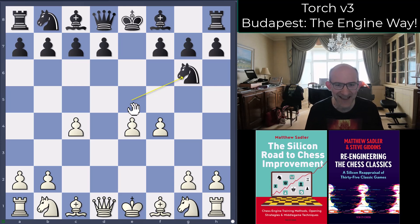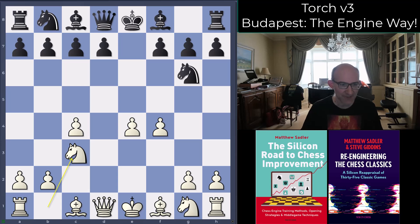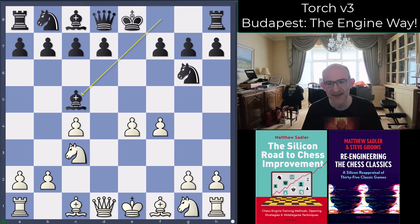Moskalenko looks at bishop e3 and knight f3, but the engines always want to play knight c3 — they just want to be able to attack a bishop on c5 with knight a4 and get the queenside going. If black doesn't do anything, the plan is bishop e3, queen d2, castle queenside, h4, h5, and off we go. The main line here is bishop c5, which seems the most logical if white was playing bishop e3 to stop it.